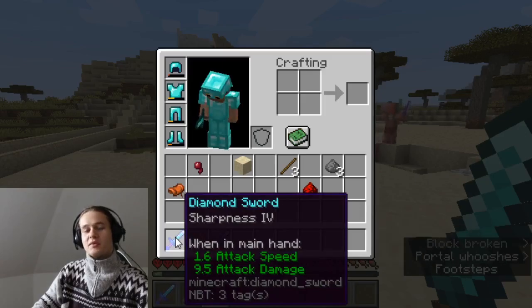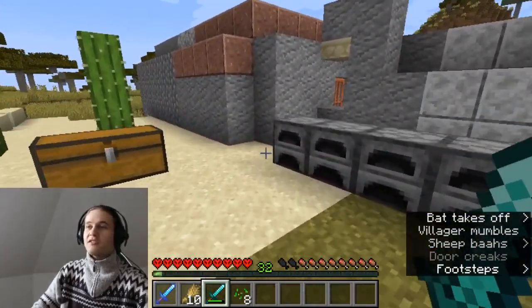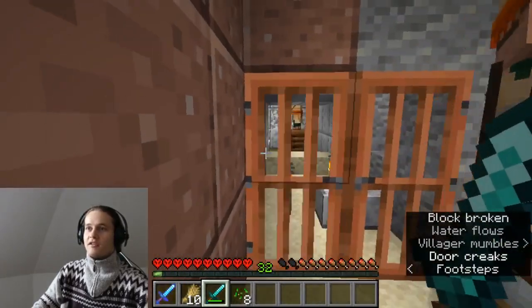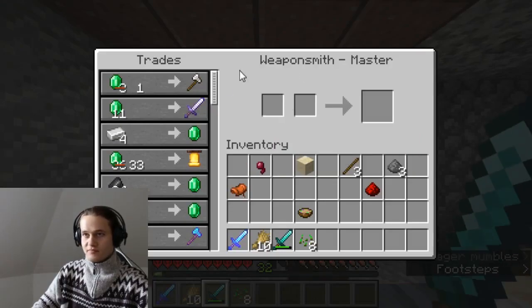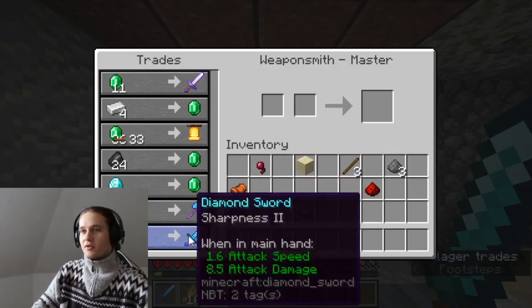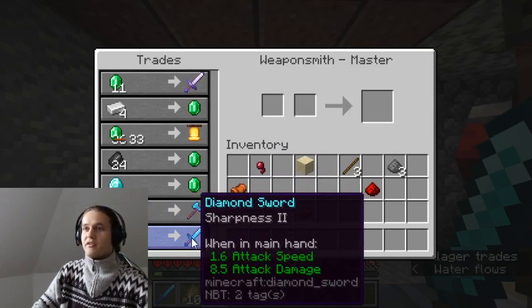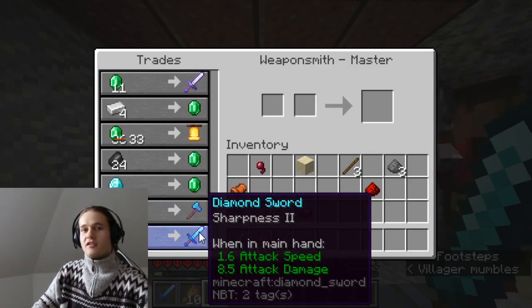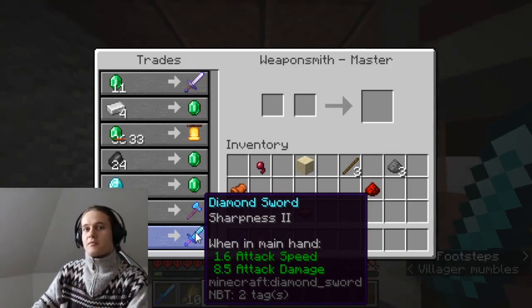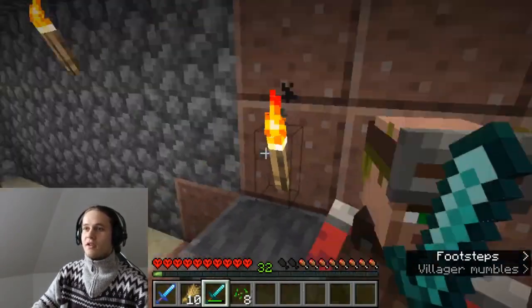My diamond sword with Sharpness 4 is much better. It's very easy to get one if you are lucky enough to get a villager working for you as an armorer and weapon smith. Only at master or expert tier will you get the first diamond weapon. It has Sharpness 2, so take two swords, put them on an anvil to get Sharpness 3, then do that procedure again and you will get Sharpness 4. You can also get the full diamond gear from this villager.